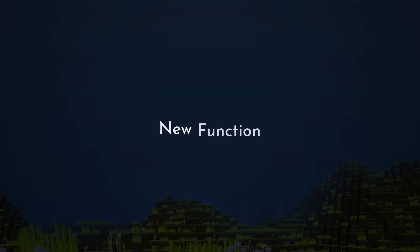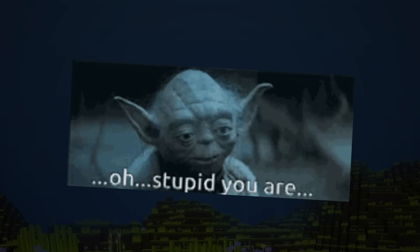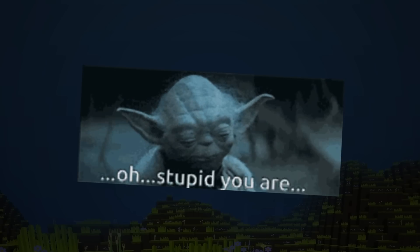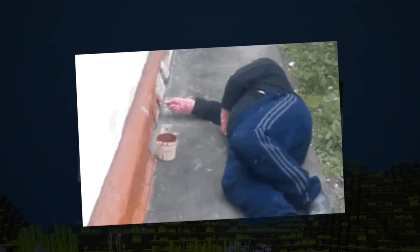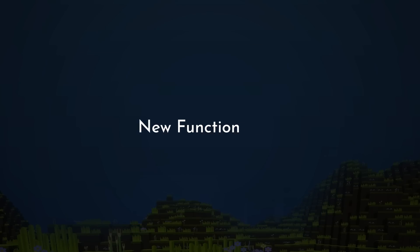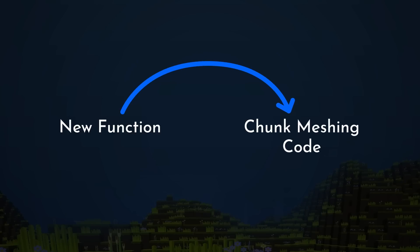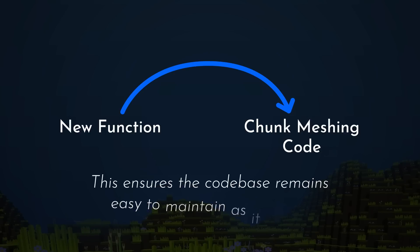One way to do this would be to create a whole new function, but this is a very, very bad idea. When coding, you want to reuse code as much as possible — not just because programmers are lazy, which we are, but because it makes bugs much less likely and easier to fix. So I need to reuse the same meshing code as the chunks. That way, if there's a bug, I can fix it in one place. Or if I add a new block type, I only need to update the block meshing system and it will work everywhere in the game.